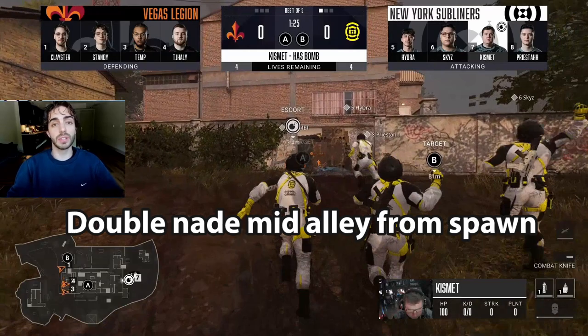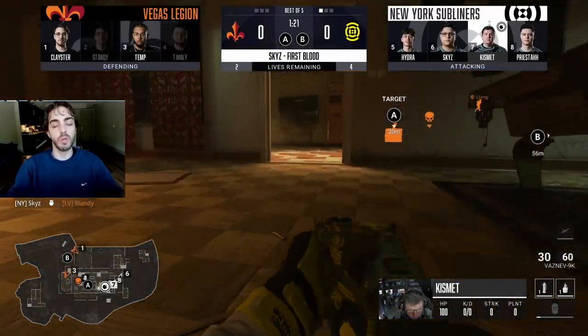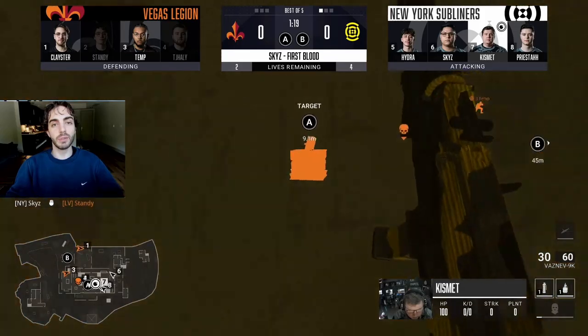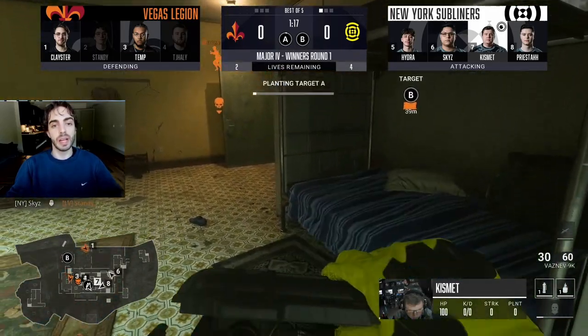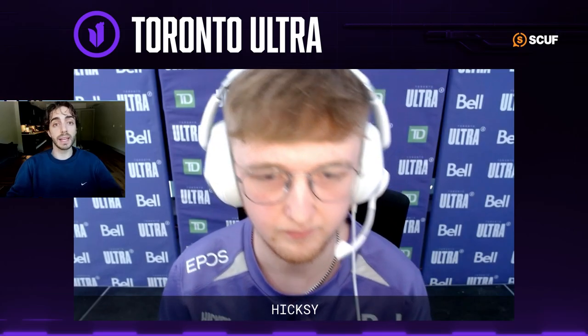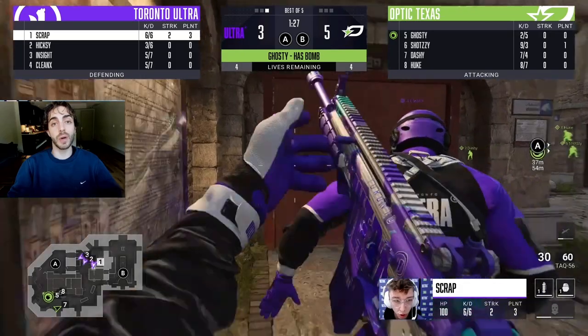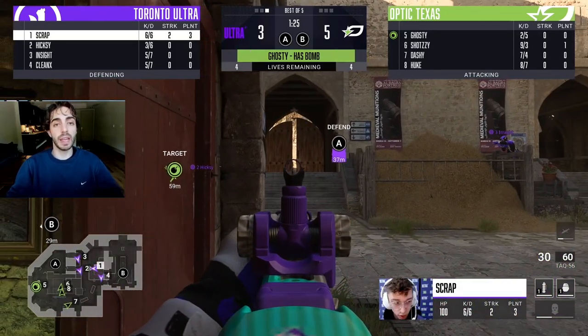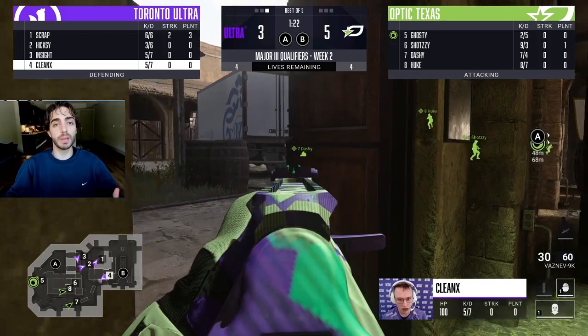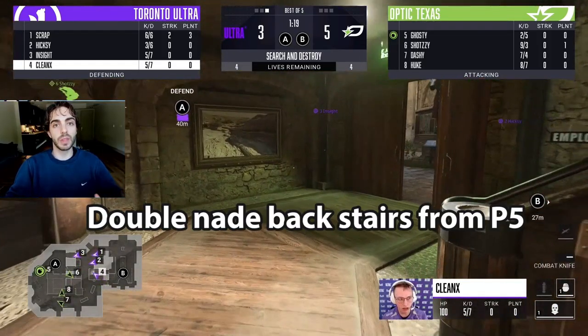As you can see in this New York versus Vegas VOD, they hit this double nade mid alley on the C-side and literally get a first blood for free before the round even basically starts — before everyone is in their initial position. So it can be really effective for getting those first bloods. It's especially effective in round one when no one even has trophies to counter it, so any power position is fair game to getting double naded.